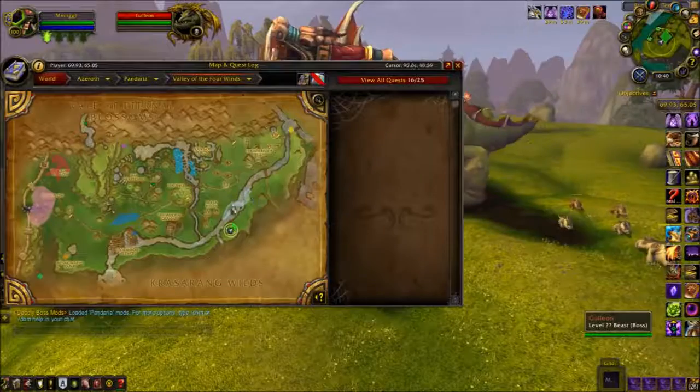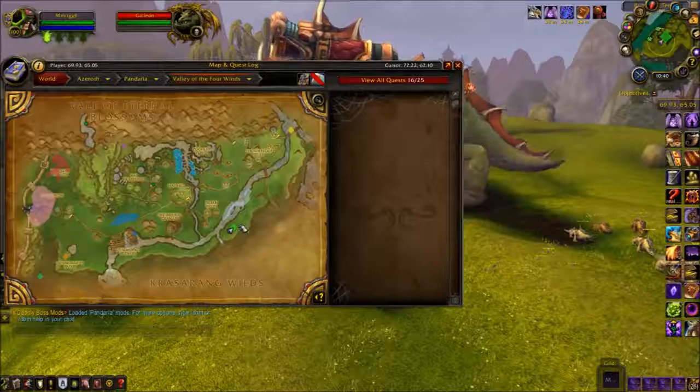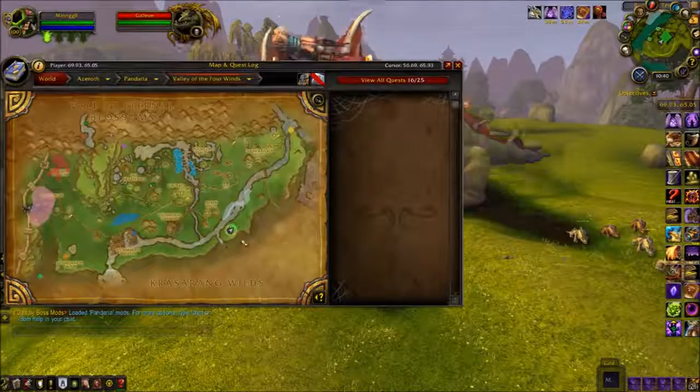Here we are at another world boss: Galleon. He is another Mists of Pandaria boss, located in Valley of the Four Winds, and he drops this mount.